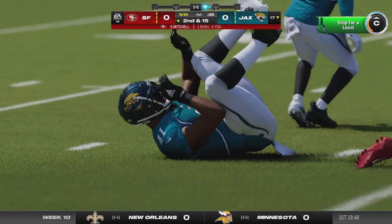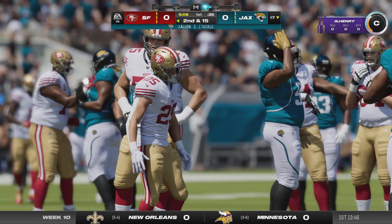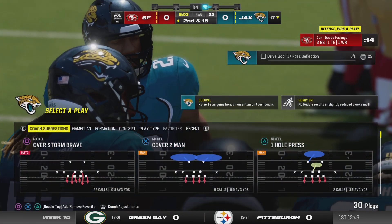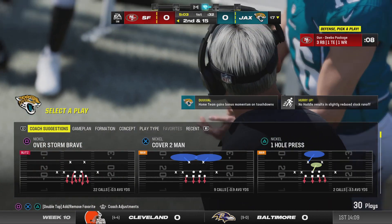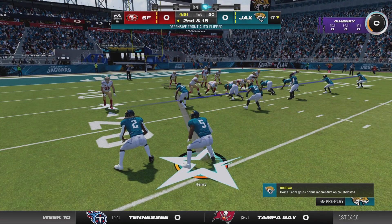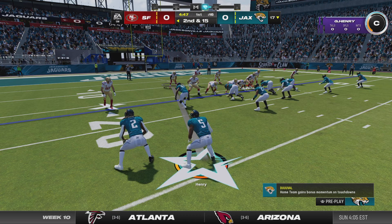They'll start with a run by Mitchell, and that one blown up quickly — he's going to be stopped before he can even get started. That's a heck of an effort from Josh Allen getting in there defensively. Part of their struggles last week was getting these negative plays on first and second down. That leads us to second and 15.